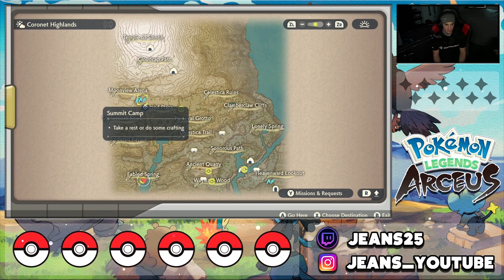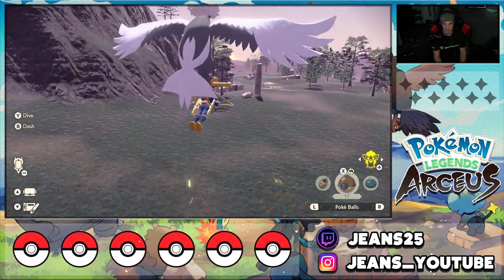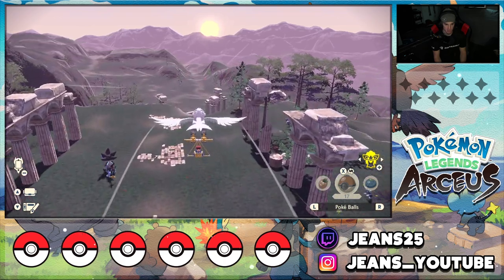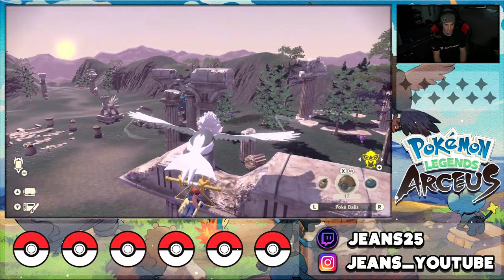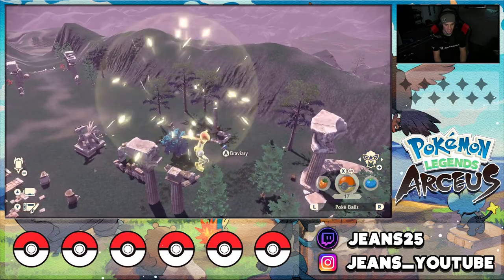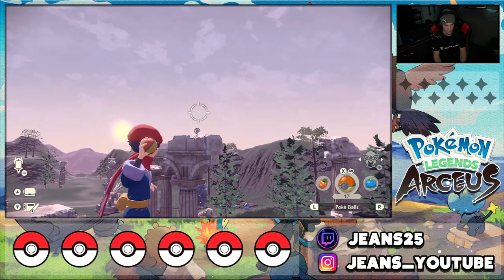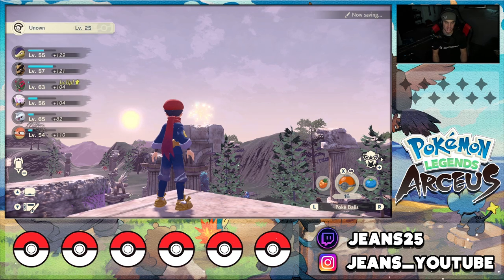Fast traveling makes life 10 times easier. The Unown is on top of one of the pillars at the Sacred Plaza. Fly over here with Braviary and keep an eye out on top of the pillars. I see him already — he's at this drop off. Land right on top — there we go. Smoke this dude with a Poké Ball — beautiful throw. That's all the Coronet Highlands Unowns.